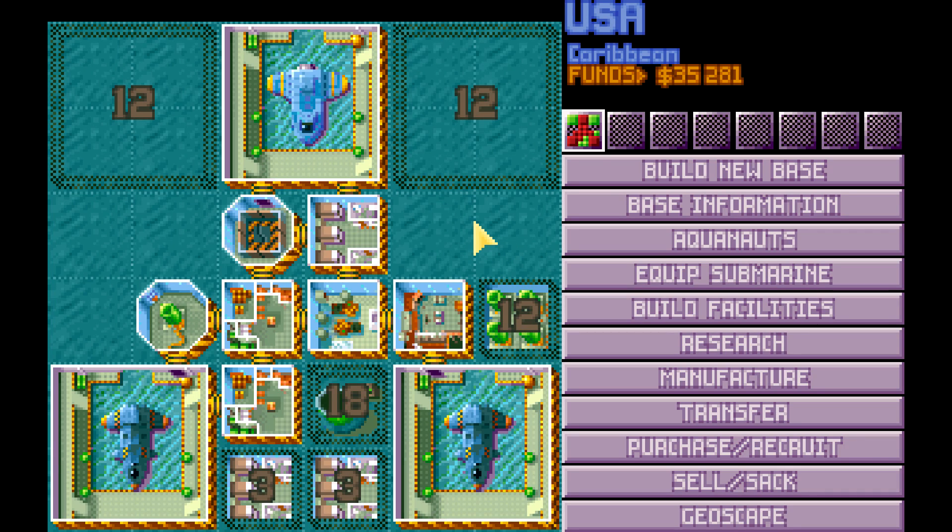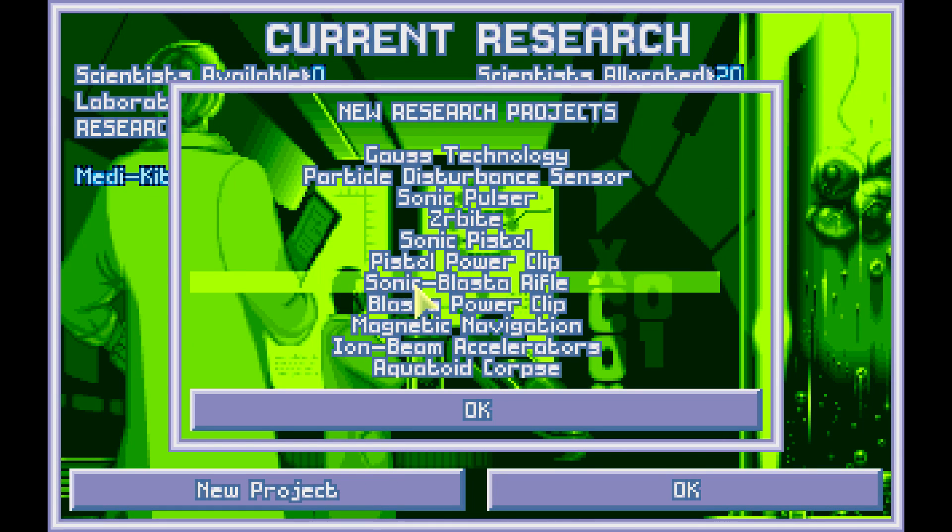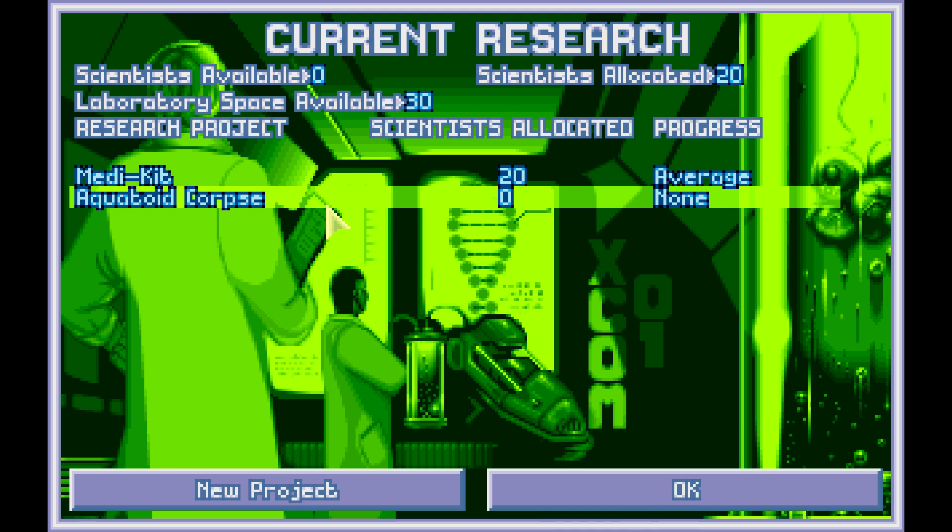The first few terror missions, there's an alien type called Gilmen and their terror unit is the Deep One. I think it's required to get a live Deep One because you need one alive to progress in the research to get better armor. But I also need to do an Aquatoid corpse first so we can do... I forget the name. If you research in the wrong order, there's a chance that instead of getting the live Deep One research, you'd get just the Alien Origins. That's one of the research bugs.